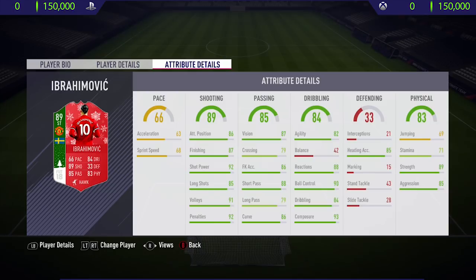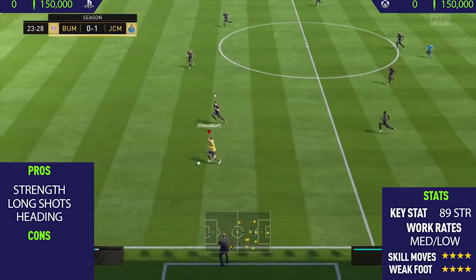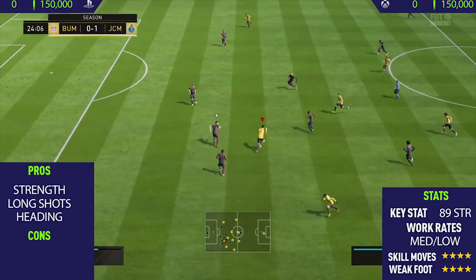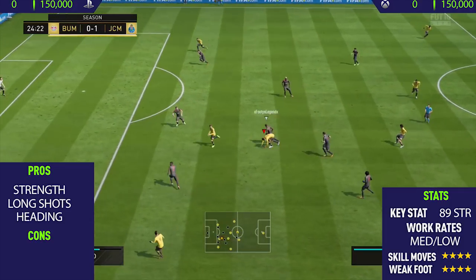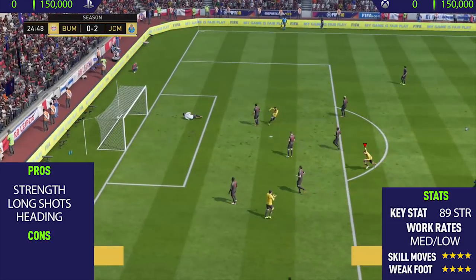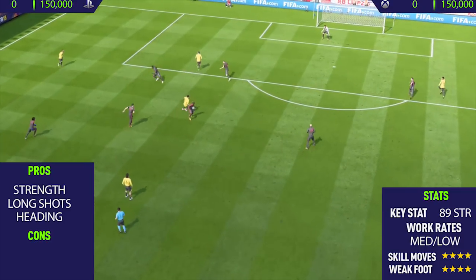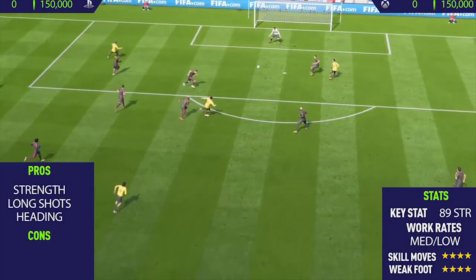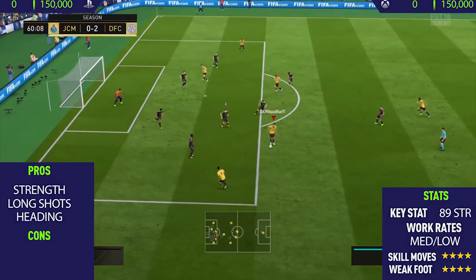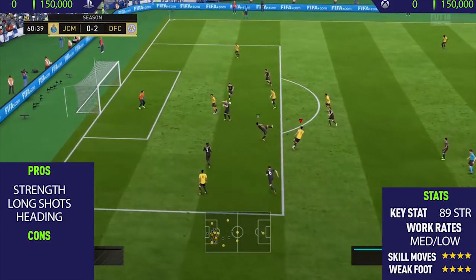Looking at some of his in-game stats now, as you can see he's got some really nice in-game stats, especially in his physical, shooting, and passing stats. His pace isn't exactly the best, but once you apply a chem style such as a Hawk or a Hunter it does boost him up to around the mid-70s to high-80s pace stats. He doesn't really feel that slow in-game, especially because he has very high agility which makes him move quicker and change direction quicker, making him feel faster than he actually is.